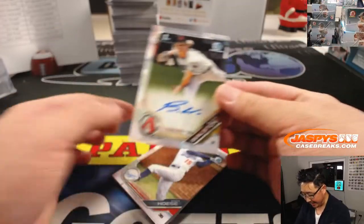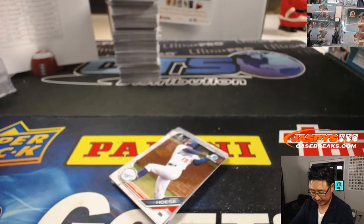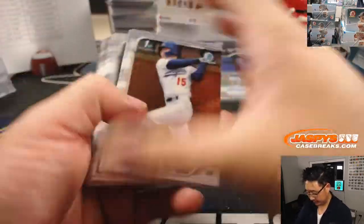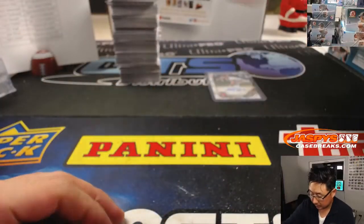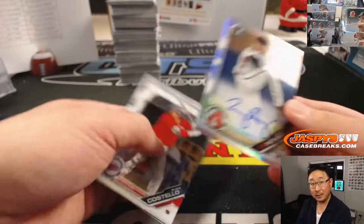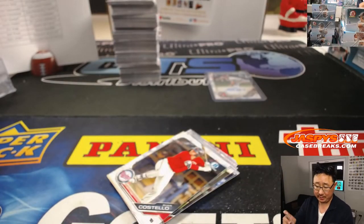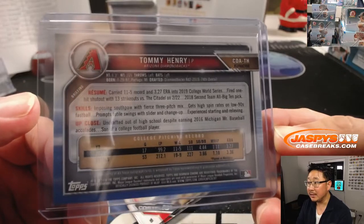And our first autograph is Blake Walston, Diamondbacks. That'll go to EA and Snakes. There you go, first rounder — late first round pick. And another Diamondback for Eric, 204 out of 499, that is Tommy Henry. Nice, a second round pick.